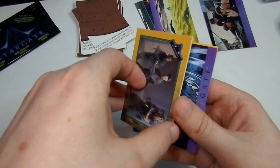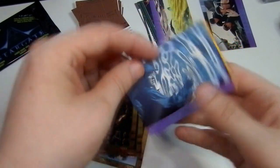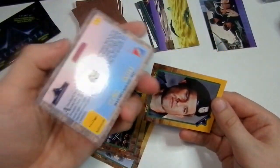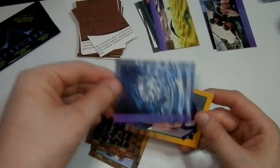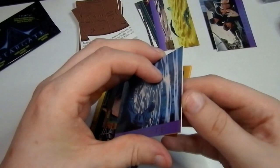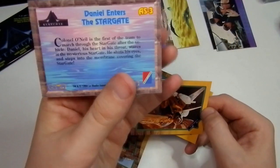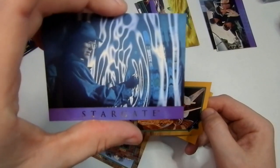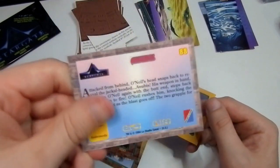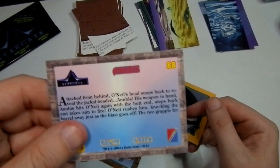We've got another nice little foil card there — an adventure card, I believe they call it. I didn't just accidentally get Anubis. Daniel enters the Stargate. A tack from behind a nail's head side, but there's a nail's head. Maybe it's done.